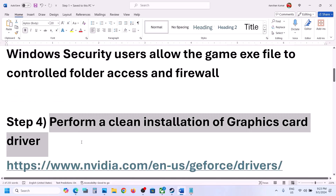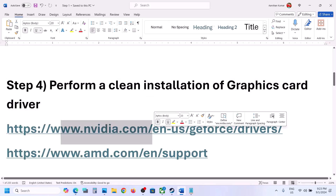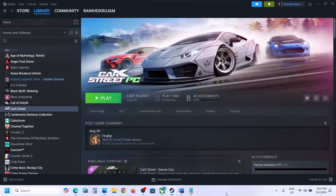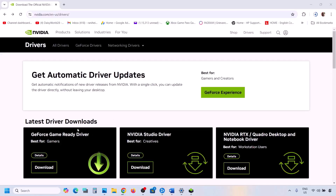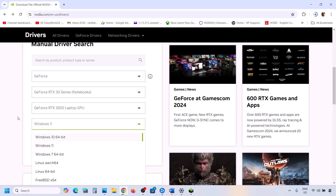The next step is to perform a clean installation of the graphics driver — do not ignore this step. If you have an NVIDIA card, go to the NVIDIA website; if you have an AMD card, go to the AMD website. On the NVIDIA website, make sure that you select your series and your graphic card, then select the correct operating system and click Find.